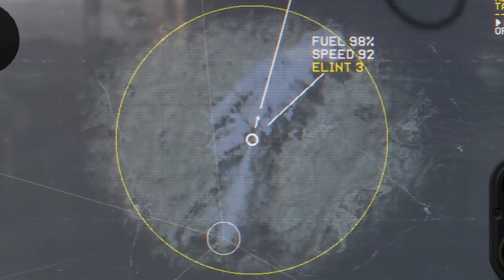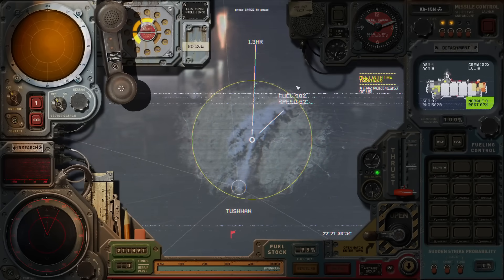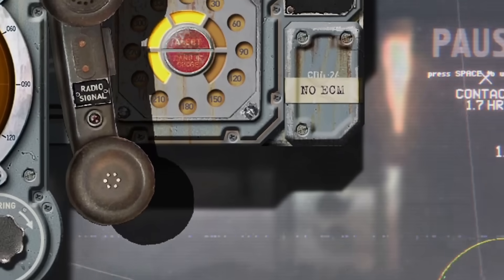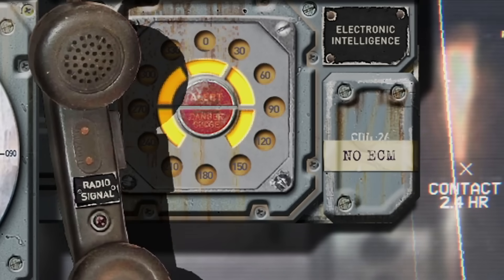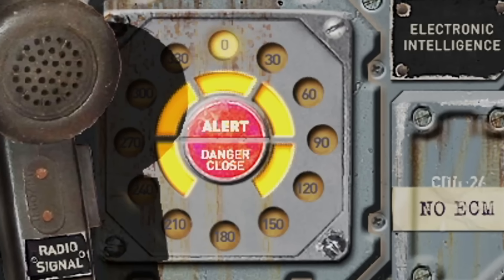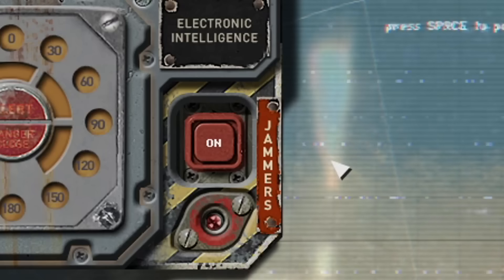In contrast, Electronic Intelligence, or ELINT, works off passive radar emission. So it's undetectable, long range, and looks like a fucking pretend phone for kids. It's very intuitive. I look at it, see the flashing red light which says 'alert, danger close,' and I look away, trying to guess whatever the hell that means.